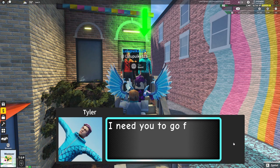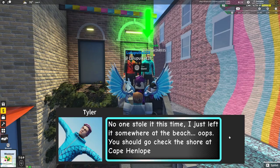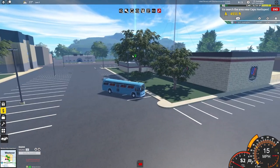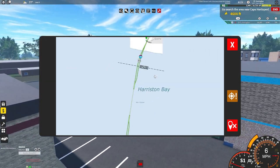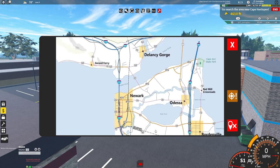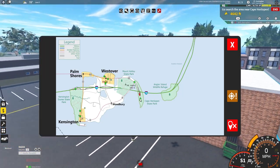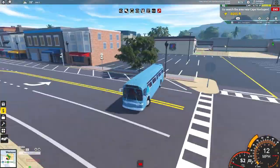So the first one we need to find is the car radio. What we actually need to do here is drive in a bus to go ahead and get there, which is a little bit slow. But we will just have to deal with it. So here we are in the bus - what we need to do is look out for a little marker on the map. As you guys can see, there is the marker. You can also check wherever exactly it is on your map.